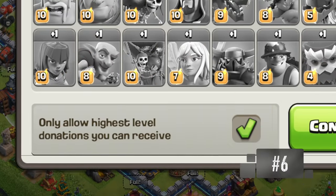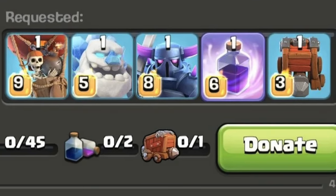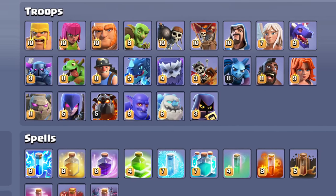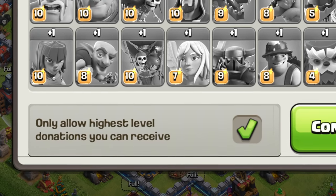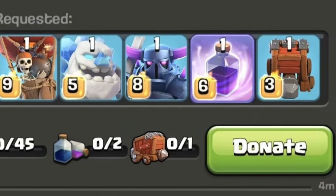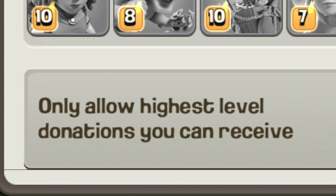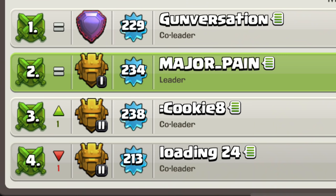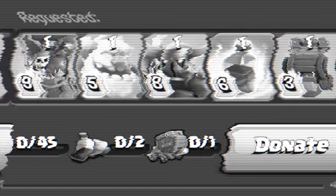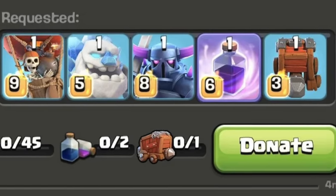The one who only requests max troops. There's nothing wrong with requesting max troops if your clan has max troops, but why do people do this in clans that have very little max players? What are you gonna wait for me to get on to donate? Not everyone is gonna have max troops to donate to you, so if you need troops ASAP, stop requesting max troops. Unless your clan has a lot of max players, you ain't getting jack. But there's always that one guy who just wants max troops and nothing else.